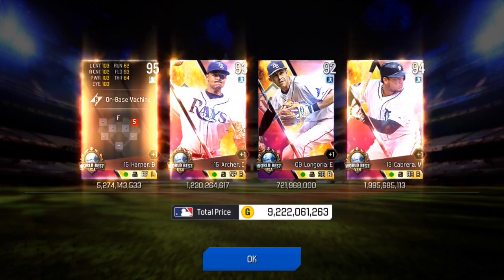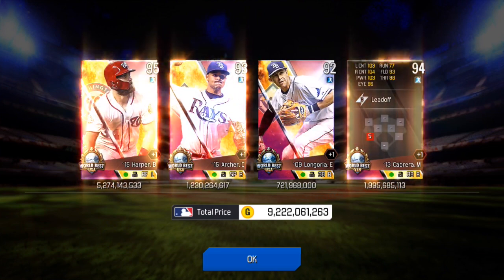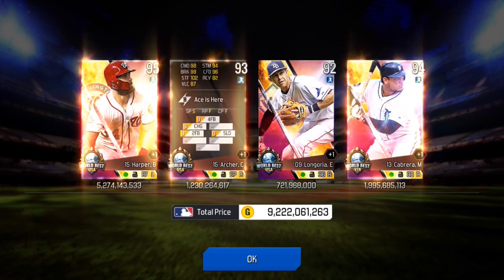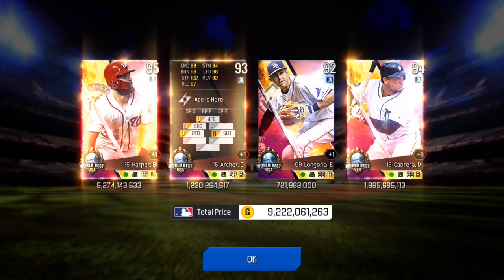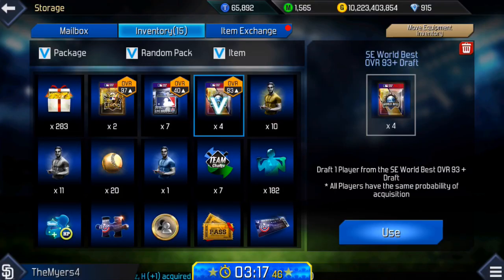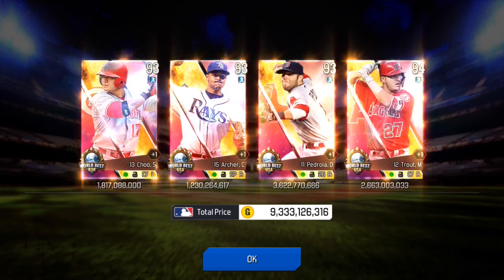First up, Bryce Harper — looks like about two billion, which is clutch. Then Miguel Cabrera, a really nice-looking third baseman. Bryce Harper fetches a real nice price both in real life and in the game. Now at 93-plus, can we top it?